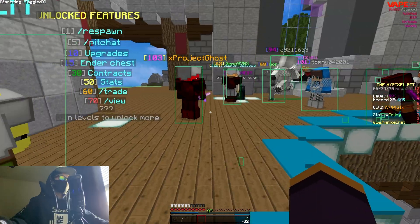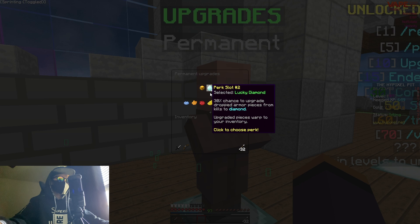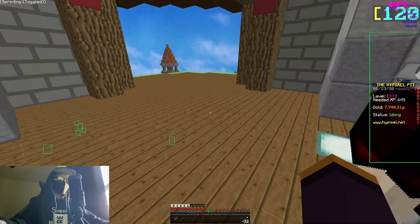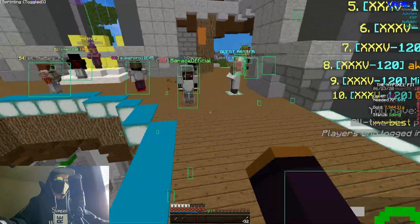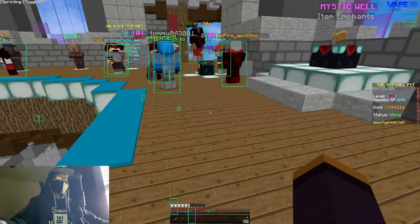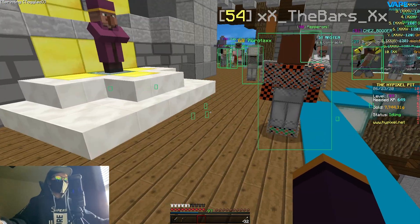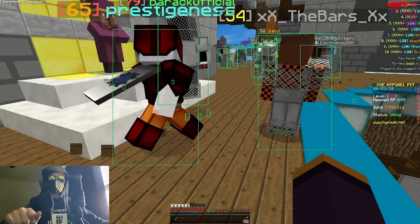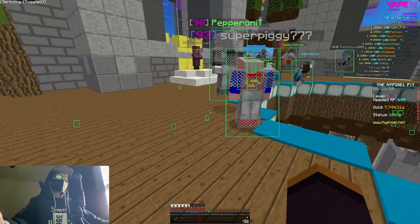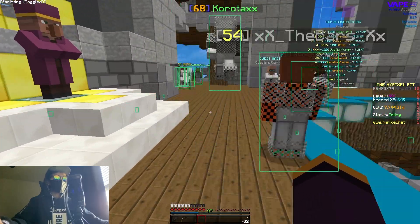Let me talk about my upgrades: I have golden heads, lucky diamond, and strength chaining. Lucky diamond gives you a chance of getting diamond armor, increasing your defense so you're harder to kill. Strength chaining means once you get the first three or four kills, it becomes really easy in a group fight to rack up more kills and build your bounty quickly. That's it for the video — thanks for watching.